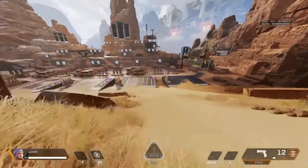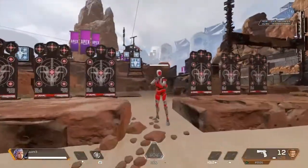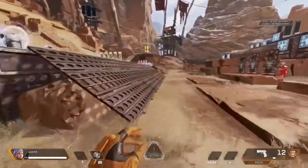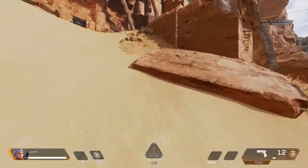Welcome back to another little video. Today I'm going to be showcasing a little thing — I don't know what it's actually called — but I'm going to show you guys how you can make these training dummies shoot at you, and also how you can go into the person without doing an emote. If you like the content, please give me a like, a comment, some subscription.